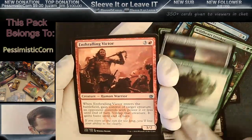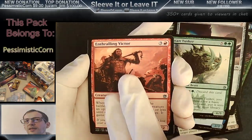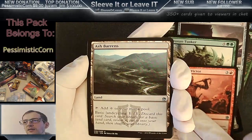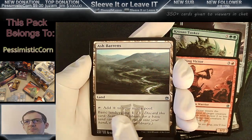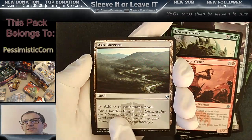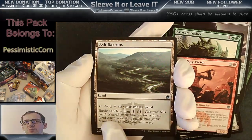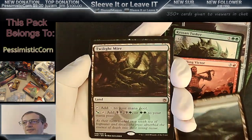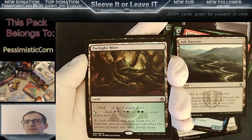Are we at the uncommons now? Here's our second uncommon — Thrall and Victor. Astral Slide. Oh, is that one of the big uncommons? Ash Barrens — basic land cycling. Discard this card, search your library for a basic land, reveal it, put it into your hand. Interesting. You could use this in some four or five color decks where you have the basics in there. Ash Barrens — nice hit. I've never seen that land before, but it definitely looks playable.